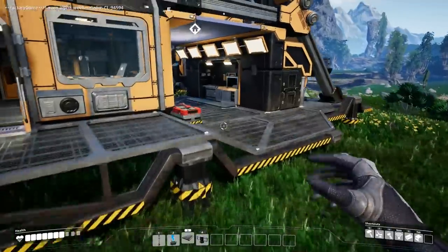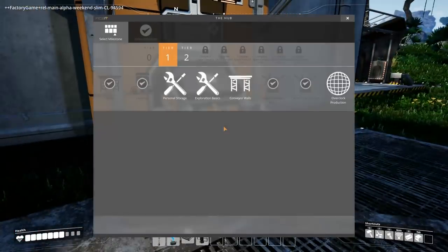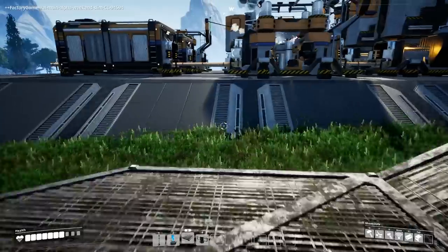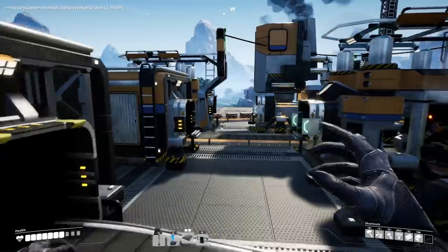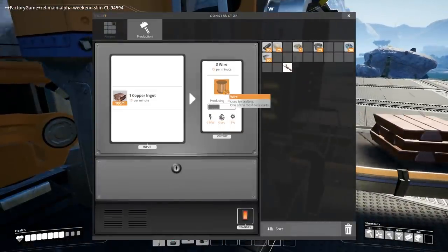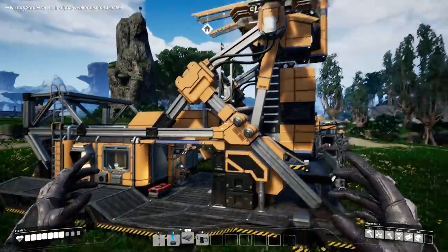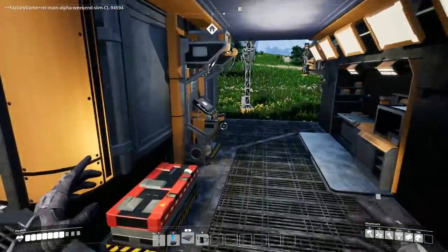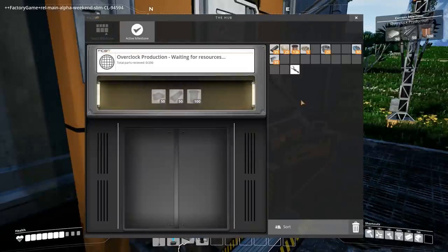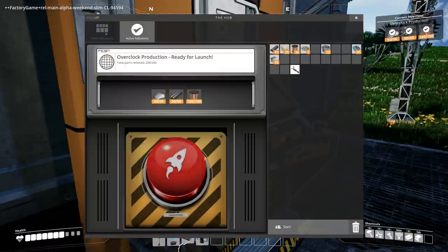If you guys remember, we researched that slug and then we get overclock production based on that. So I'm wondering if we do this — if I get a hundred wires we can launch it up there. We can try to overclock something. Can I just grab wires out of here? 78, and then that little robot guy is gonna launch up into space and teach us the secrets of overclocking. Let's see if we can do it — select milestone and pew and pew and got it. Launch pod — woohoo!